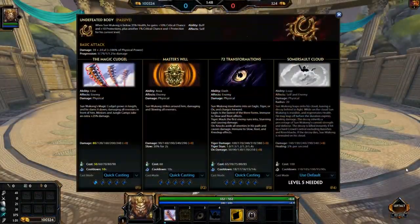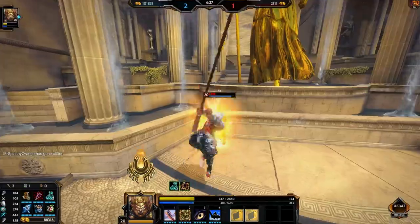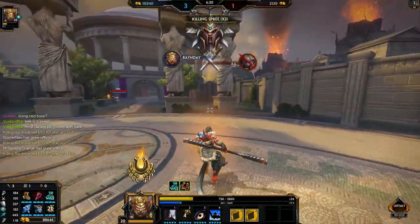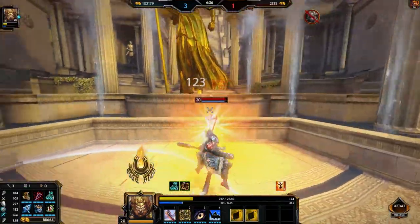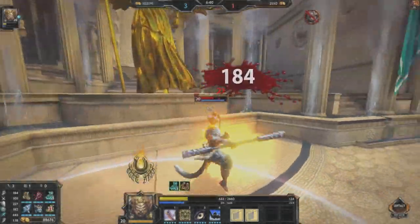Taking a look at Sun Wukong's passive, it's called Undefeated Body. When Sun Wukong is below 35% health, he gains 10% critical chance and 10 protections, plus another 1% critical chance and 1 protection per current level. At max level — level 20 — Sun Wukong gains 30% critical chance and 30 protections, meaning 30 magical and 30 physical protections. Sun Wukong is a very dangerous character to fight at low health. Many people think they must retreat at that low threshold, but Sun Wukong's kit is actually intended to allow him to fight there and gain distinct advantages over the people he's fighting.